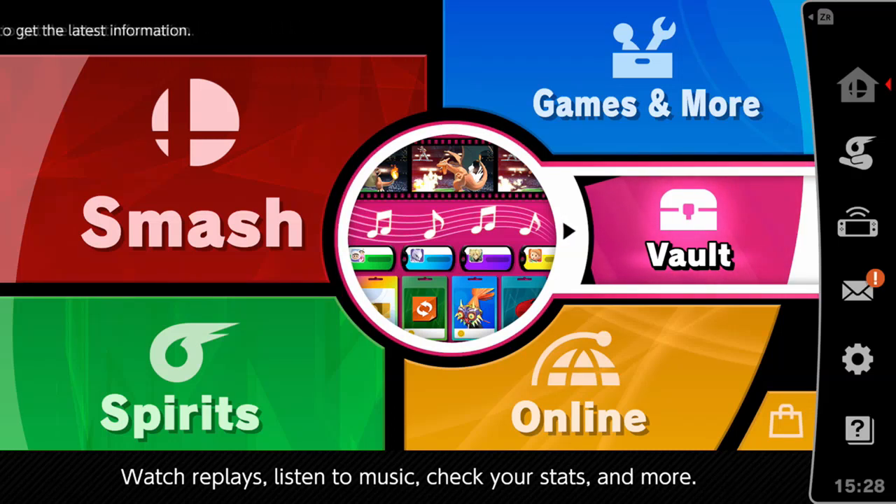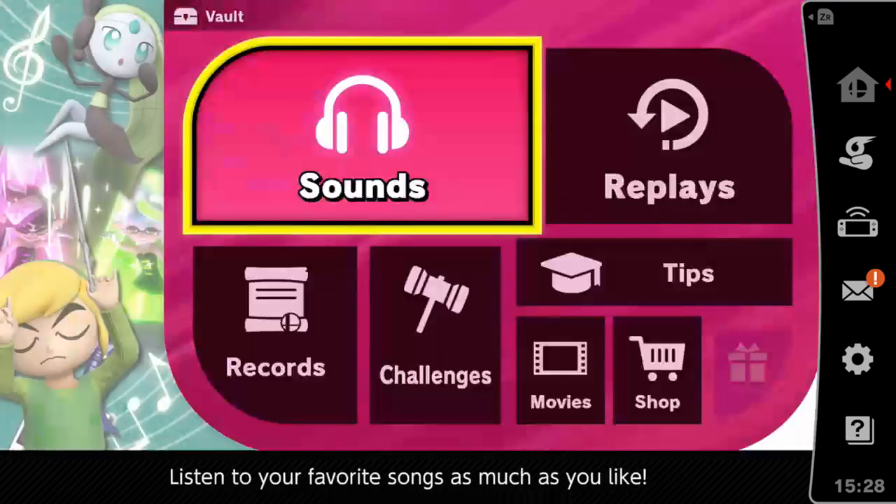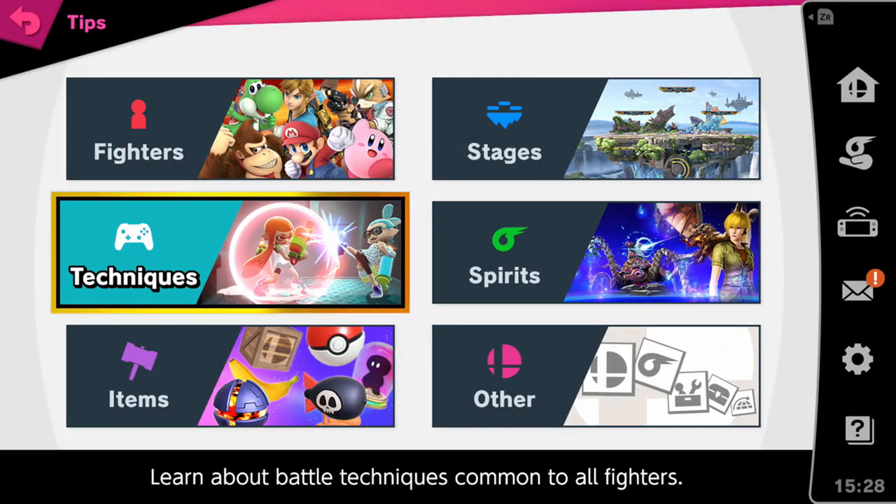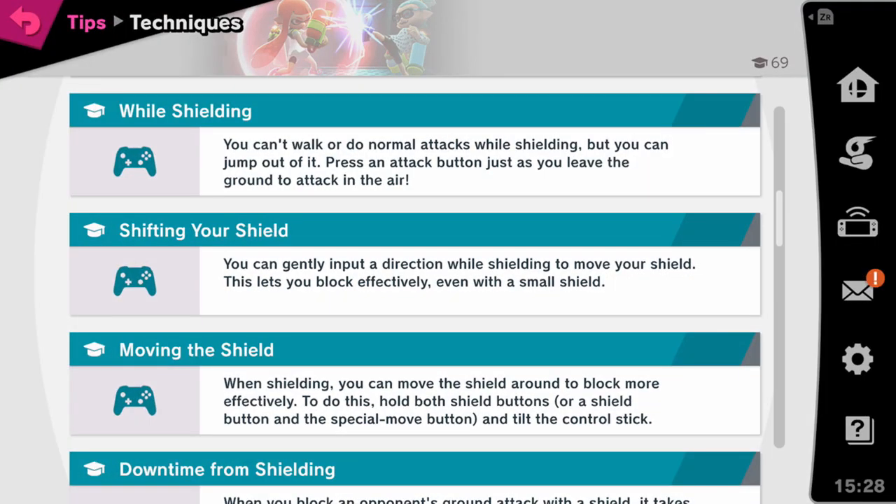I just wanted to share some info I found through the vaults and tips section. This is in regards to a new shielding mechanic found in the game. You've always had the ability to tilt your shield to block more effectively — say when your shield is getting smaller, you can angle it to block certain attacks without getting your shield poked. Now there is a small change that makes a big difference in Ultimate.